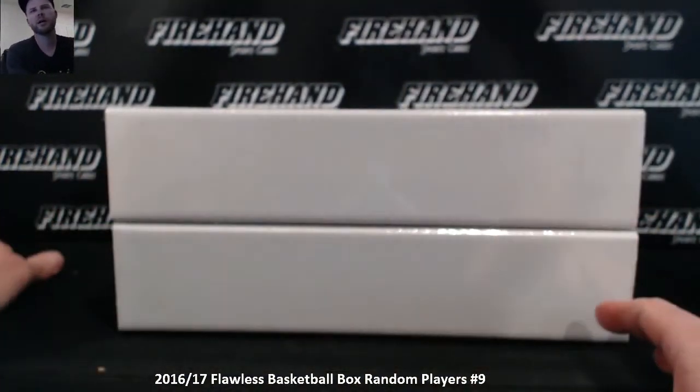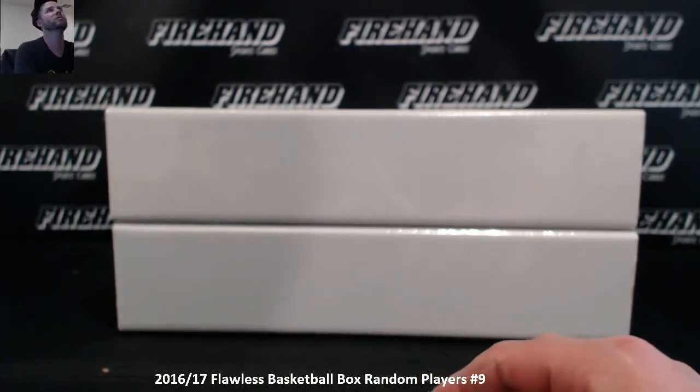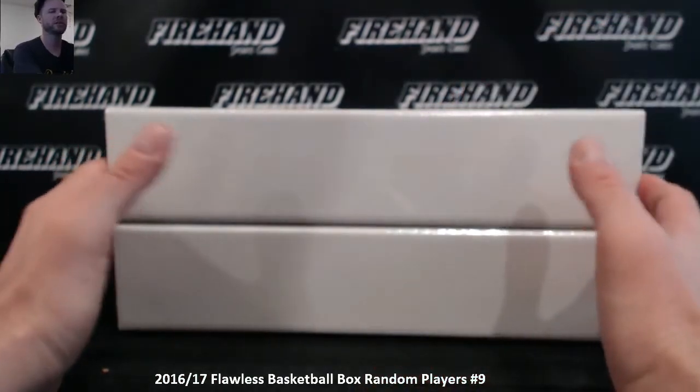If I roll an odd number we break the top box. If I roll an even number we break the bottom box. This roll will also be for how many times we hit the randomizer. Alright, here we go. 4 — that means we're breaking the box on the bottom.